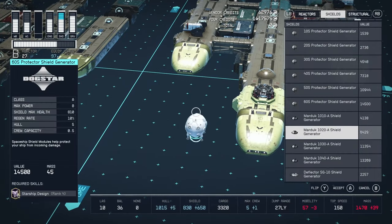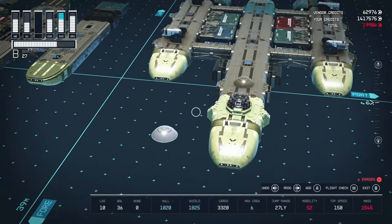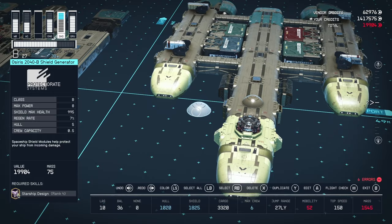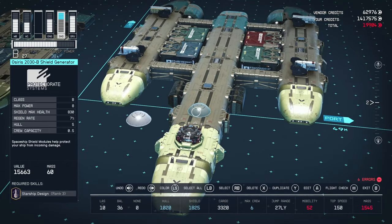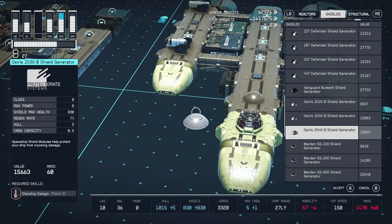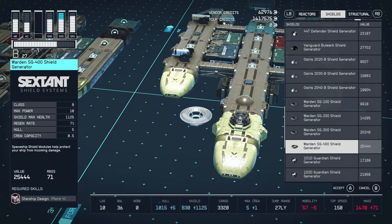If we look at upgrade options: the 2040 requires Starship Design 4 versus only 3 for this one — that's an extra 4k for the same power requirement but an extra 165 shields, which is a decent jump. If you have the Vanguard questline, you can upgrade to the special B-class shield at 1450 with no extra perks required, which is really good. There are also options requiring Design 4: a B-class 10-power, 1125-shield option.